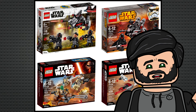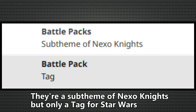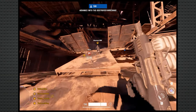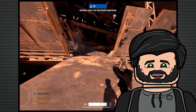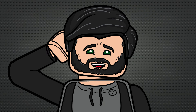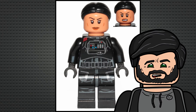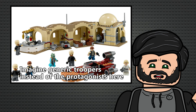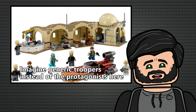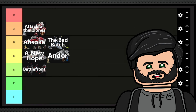Battlefront is an interesting sub-theme in that it only has four sets, and all four of them are Battle Packs. It's also interesting that the Battle Packs aren't their own sub-theme. Battlefront is essentially a large-scale Star Wars battle simulator, so all of these being Battle Packs does make sense, but it makes this tricky to rank. They have some unique yet very paintable minifigures, apart from Iden Versio, but the set variety is lacking. I think D tier is fair enough — it's pretty forgettable, but not awful.